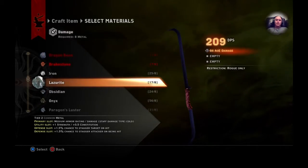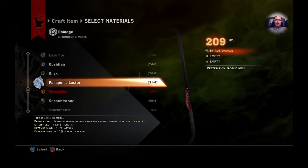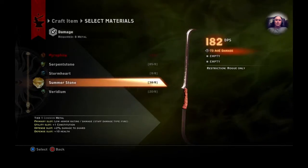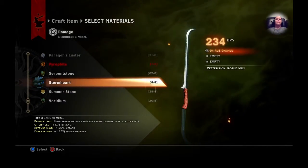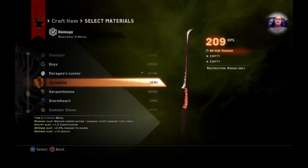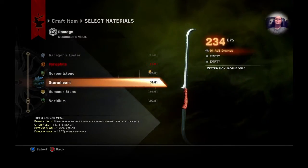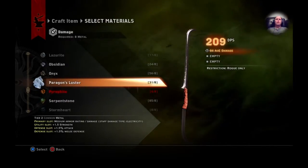Maybe I'll use some of that. Paragon's Luster — 234. That's Stormheart. I don't want to use all that yet, because eventually for my character I'm going to want to use that, because that's going to give you the most damage right there. That's Stormheart — at least from what I have so far. So we're going to use that.